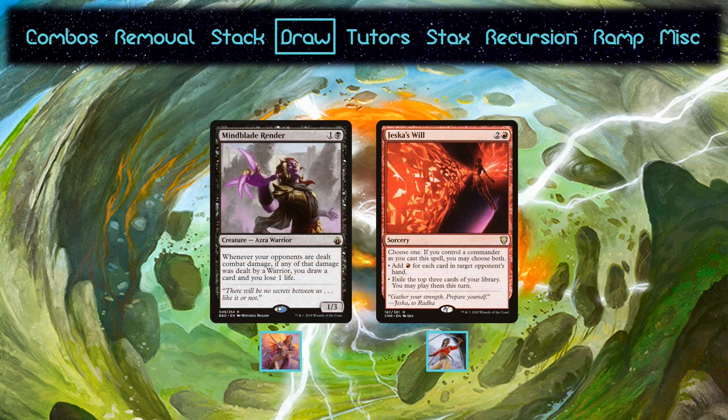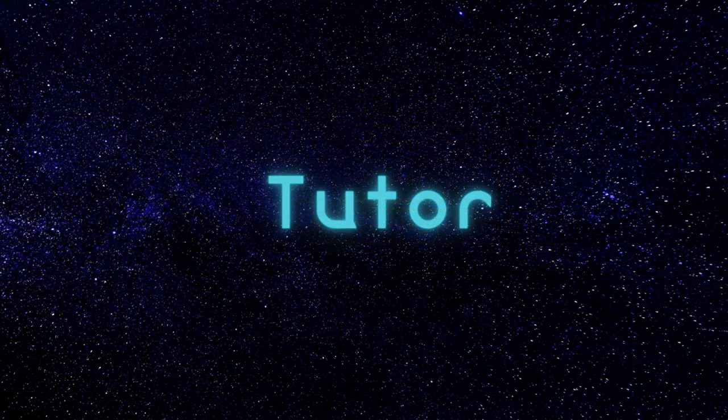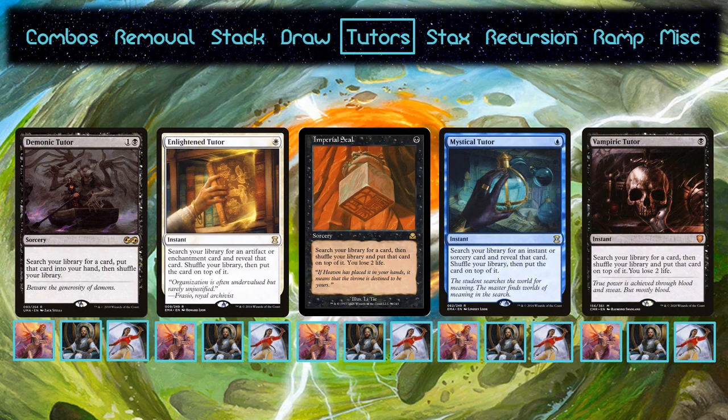Najeela also runs Mindblade Render, which is card draw that also helps Najeela create tokens. Sisay runs Jeska's Will since it can get the mana needed for Gigantha, but Najeela doesn't really have an outlet for that mana and Kenrith isn't typically on the field, which makes the card a lot worse. Now that we've looked at the draw, let's look at the higher quality fuel for the decks. They run the best tutors in Commander.